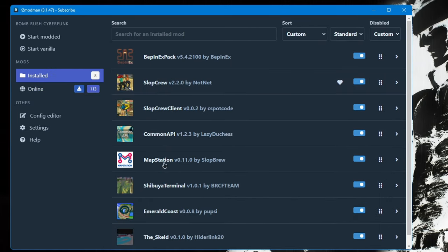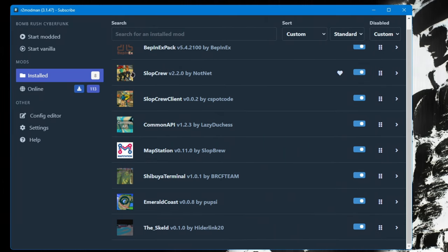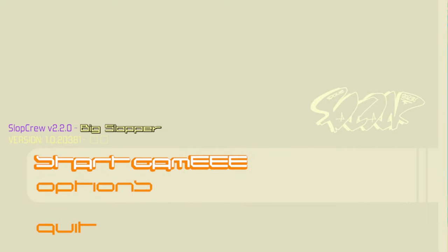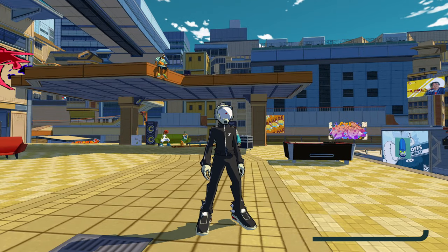So we have the online component, we have Map Station, and we have the custom maps — you're now ready to play. On the top left corner you'll see 'Start Modded' and 'Start Vanilla.' Start Modded opens the game with all the mods; Start Vanilla starts the game without any mods. We want to play on the custom maps, so click 'Start Modded.' If you see Slop Crew in-game, that means the multiplayer component is working — that's a good sign. Go ahead and load up your save file.